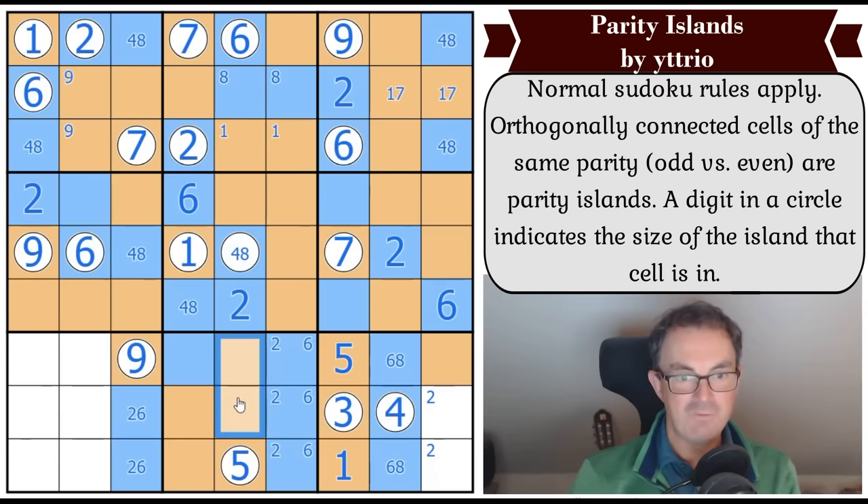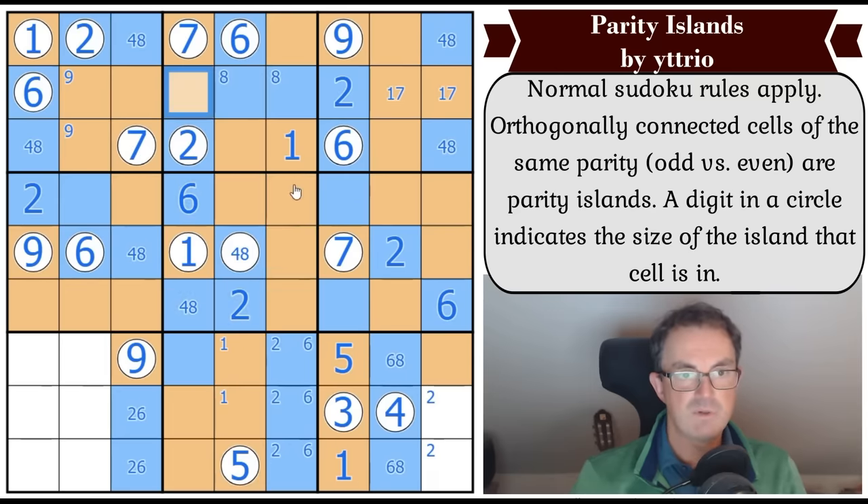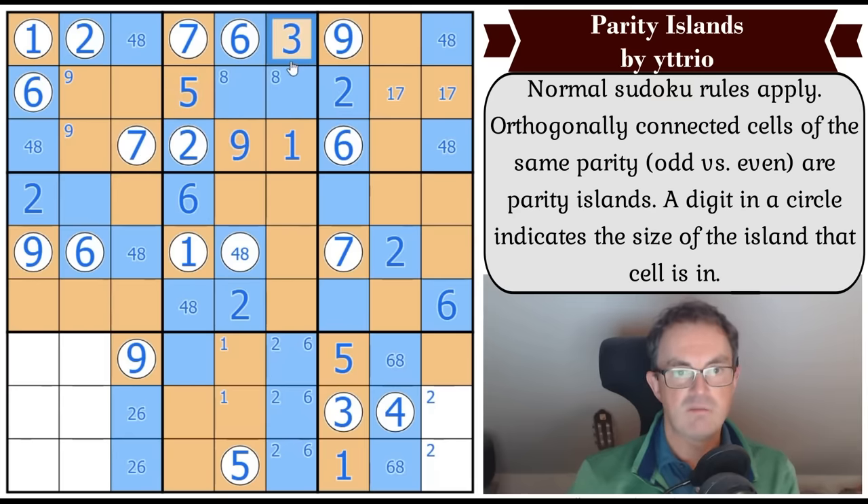There is a one in one of these two squares by sudoku - which means that can't be a one, so that's a one-three-five-nine at the top. Five - where's five in this box? It's in one of those squares, so five in the top box has to be there. Now nine gets placed, and three gets placed, and now five gets placed in the top row. That makes this a three by our old friend sudoku. That's nine, that's five, that's three.